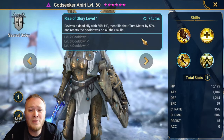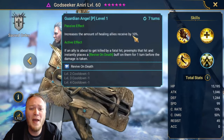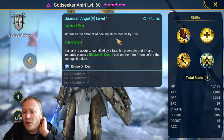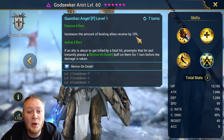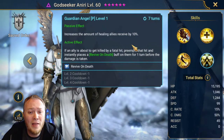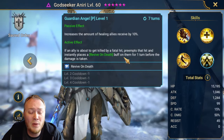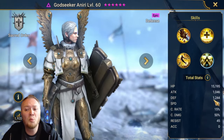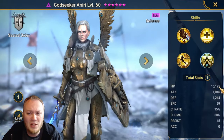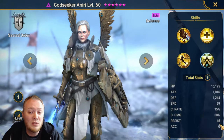She has a revive as well with a turn meter fill, and her passive increases the amount of healing all allies receive by 10%, which is incredible when you pair her with another healer. Also, if an ally is about to get killed, she has a revive on death - on a 4-turn cooldown once she's fully booked. Her base defense is not bad at all. Her base HP is a little bit low, and she has a nice base resistance.